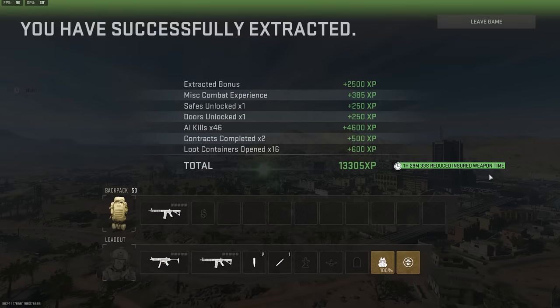So we reduced the insured weapon time by one hour, 29 minutes, and 33 seconds. If you guys do want to see other ways to regear fast, check out this video right here.